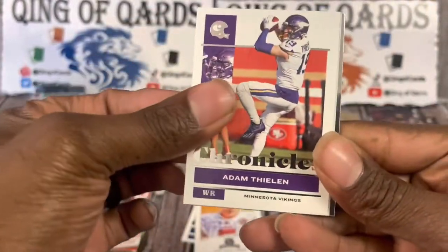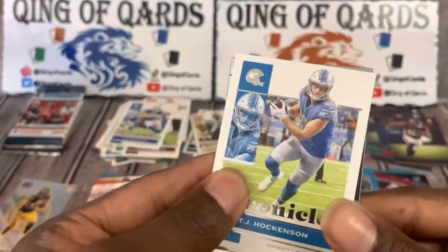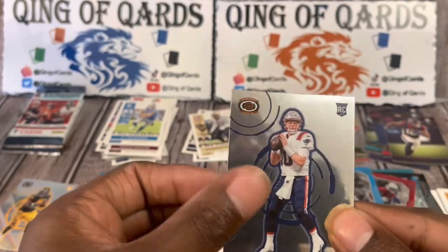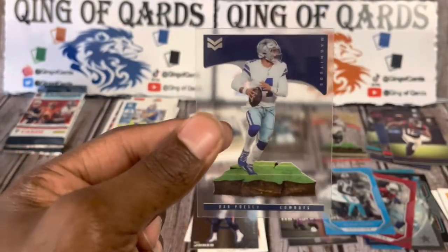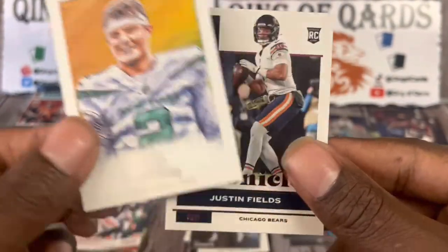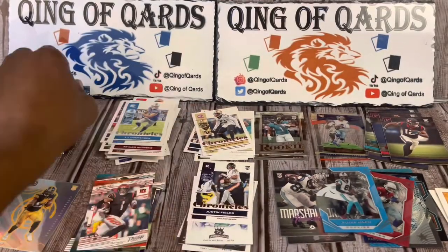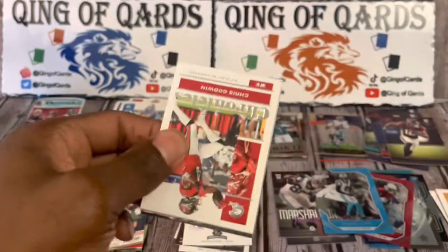Starting off with Adam Thielen, Dawson Nicks, Dawson Nicks, and TJ Hawkinson. Our Dinagon is going to be — yep, you saw it — Mac Jones! Yes sir, let's go baby — Mac Jones Dinagon. Also a Dak Prescott Stars and Stripes — love that, adding that to the PC. We got a Zach Wilson Gridiron Kings and we're going to finish off with a pink Justin Fields Chronicles. That was an amazing pack — the penultimate pack from the second blaster box.